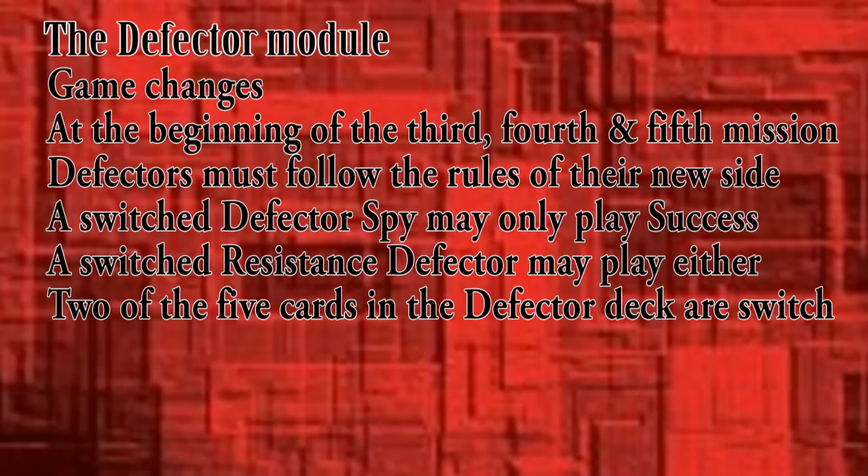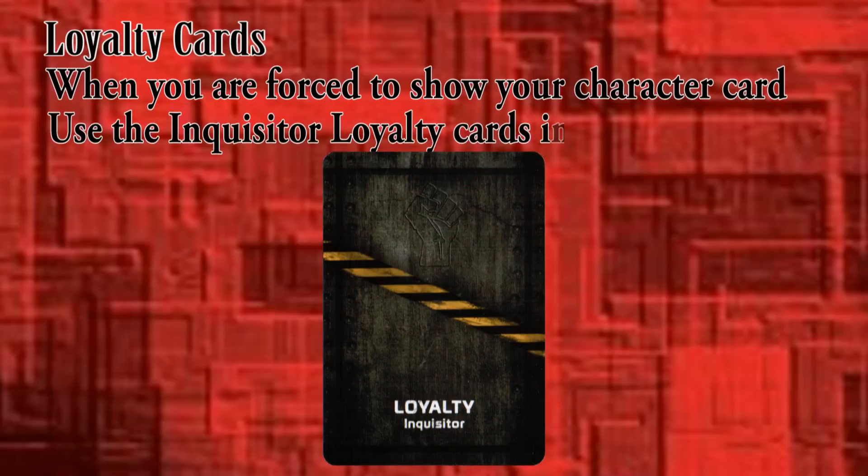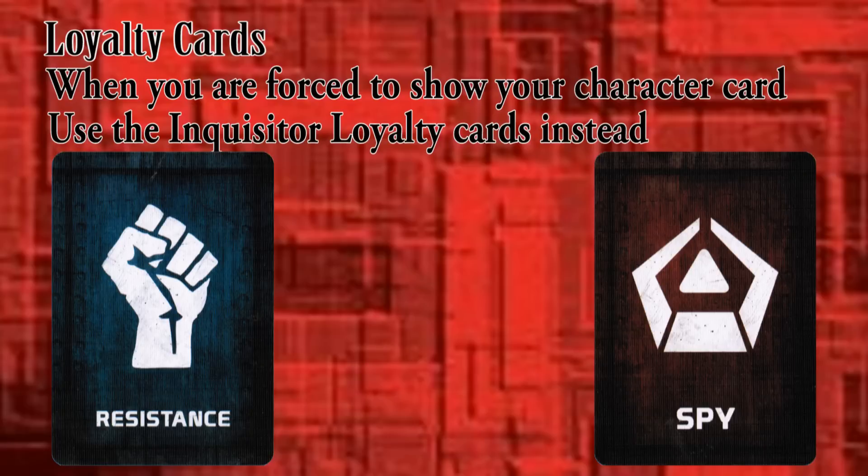The spy defector may not be too eager to play fail cards in case he suddenly switches sides. If you are also using the Plot Thickens expansion, it contains cards that instruct a player to look at another player's character card in order to know their loyalty. Obviously, when playing with the Assassin or the Defector modules, you can't show someone your character card. When you are called upon to show someone your card, use an Inquisitor loyalty card that matches your faction instead.